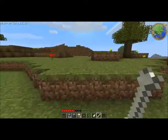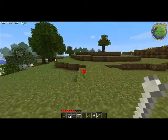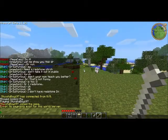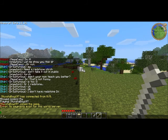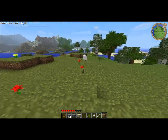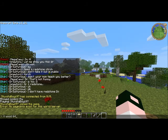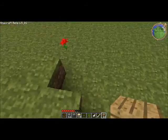So let's say I want to give myself something — let me use wood. I just go slash I, then wood. Now I got one wooden plank. You can also do slash I wood 64, and I got 64 wood.